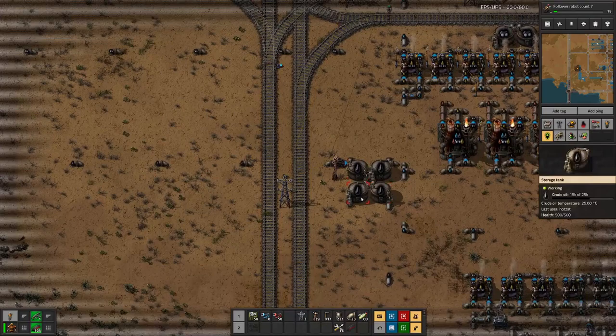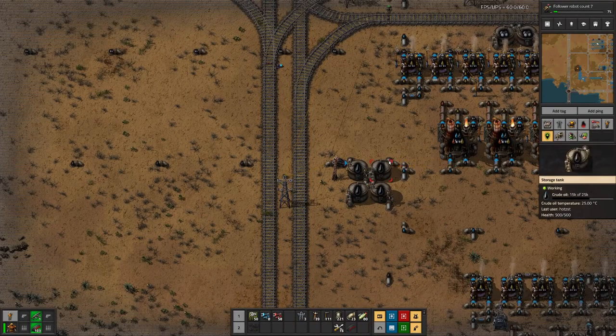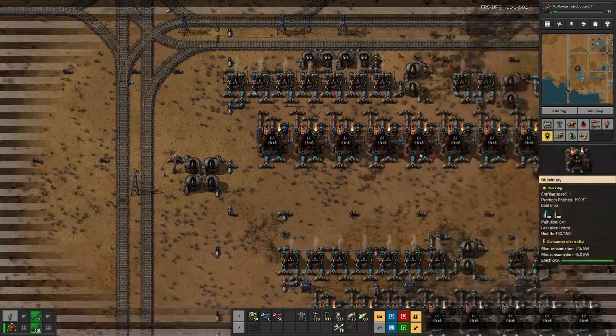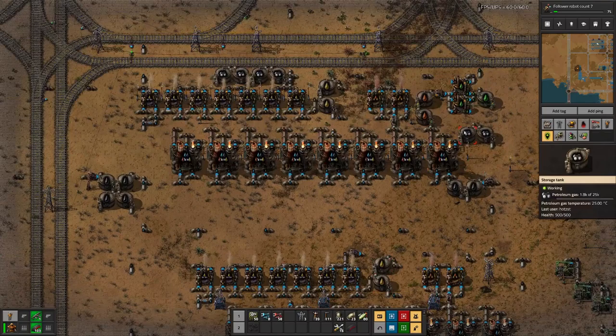I also added four tanks here on this side, then split the flow to the upper and the lower refinery. That should really help us out with the petroleum gas.